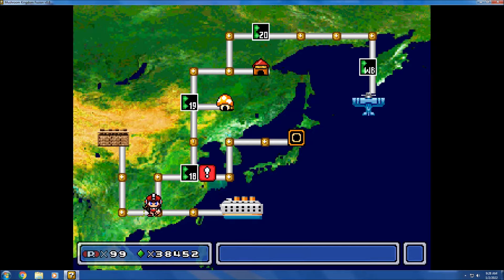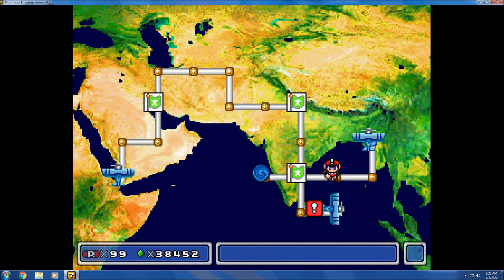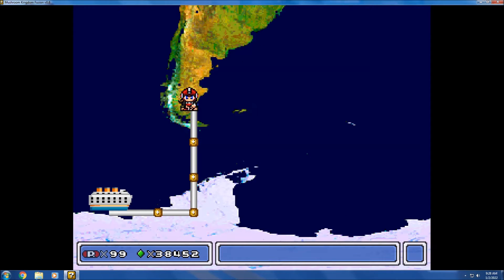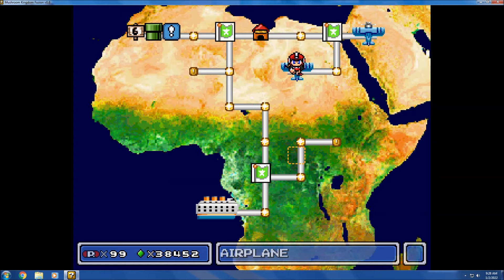First of all, you'll see the maps are different now. I'll look around these maps — this is the alternate earth map, and you'll notice there are a lot of new ways to get around. Now you get around via planes rather than pipes, and all the level layouts are different. You'll see here's where the green switch palace is located, near what I think is South America. You take these planes all around now to get to where you want to go.